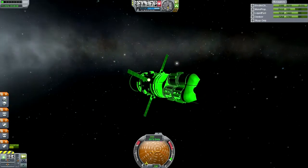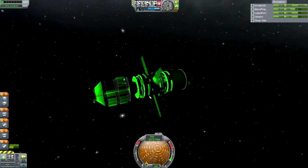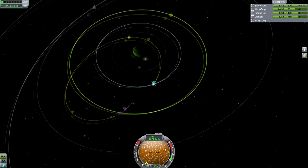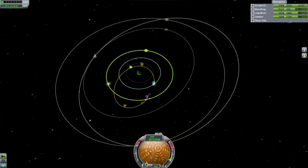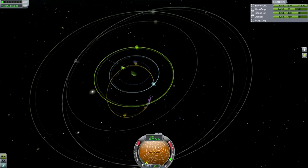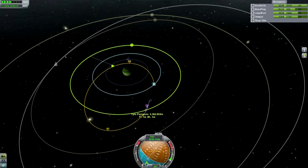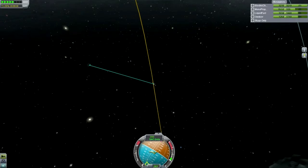That's actually our last experiment, so we can't do anything around Bop and Paul anyway — we'll have to reserve that for Tylo. We are going to head out and take care of the Tylo experiment. Then this mission will be left in a high orbit, so we'll boost it up so that it won't be interfering with any of the other moons of Joule, and then we can leave it as we turn to our other missions.